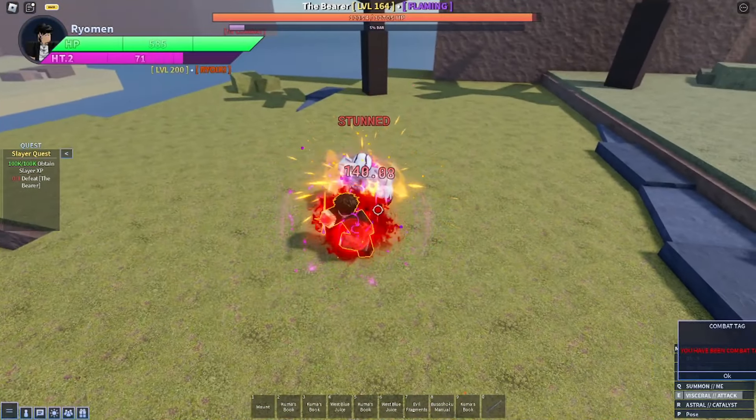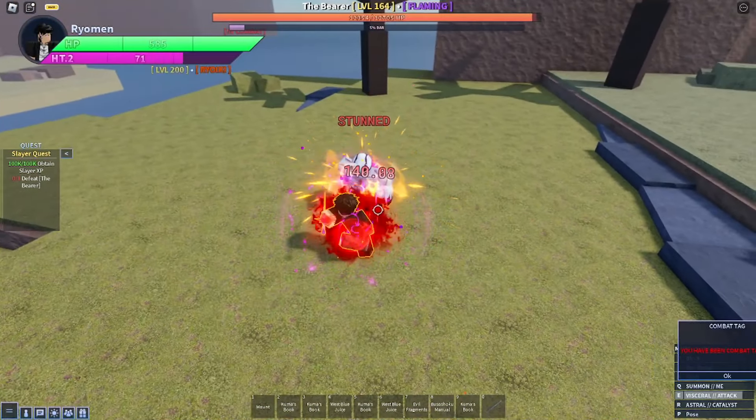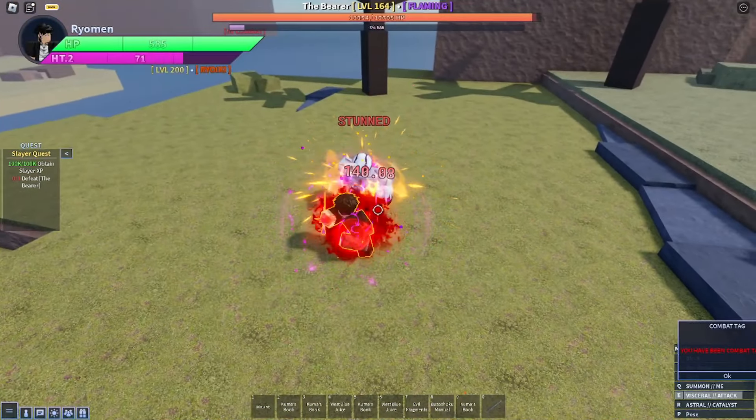Alright, so the second ability is Planet Shaper. This stand is also pretty good, not gonna lie. So here are the bonus stats for Ryoiki Planet Shaper. The bonus stats I've got are quite rare for this stand.